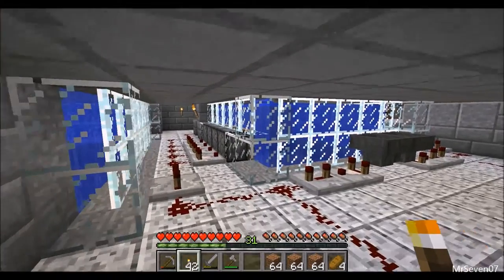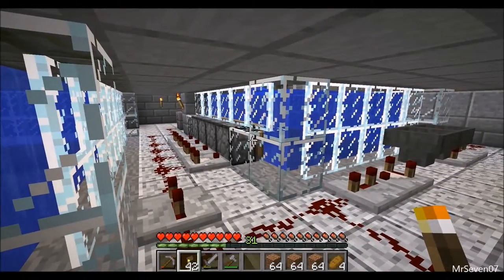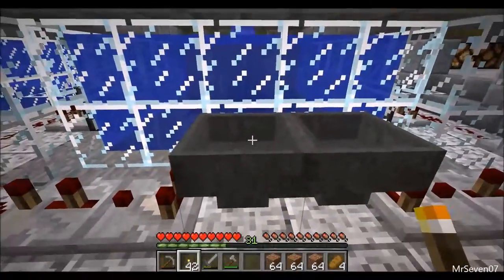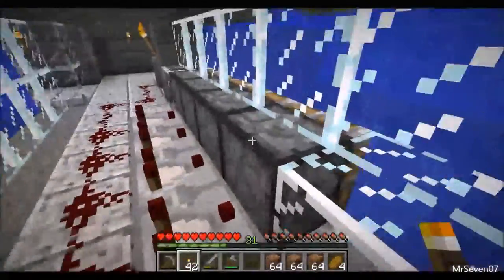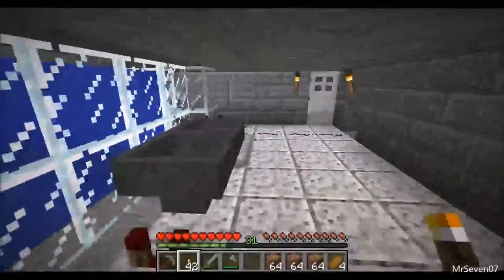Immediately when we get down here, we see the wiring for the flocculation basin. We'll put an item in these hoppers and it will oscillate the signal so that these pistons will operate, and then the pistons on that side will operate, and that will agitate the water.